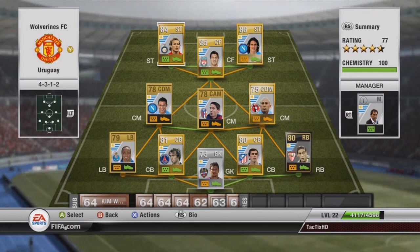As you guys can see, our strikers are by far the best part of this squad. We have Forlan and Cavani as our two strikers with Suarez at center forward. Forlan was about 1000, Cavani is about 3000, and Suarez is about 5000.